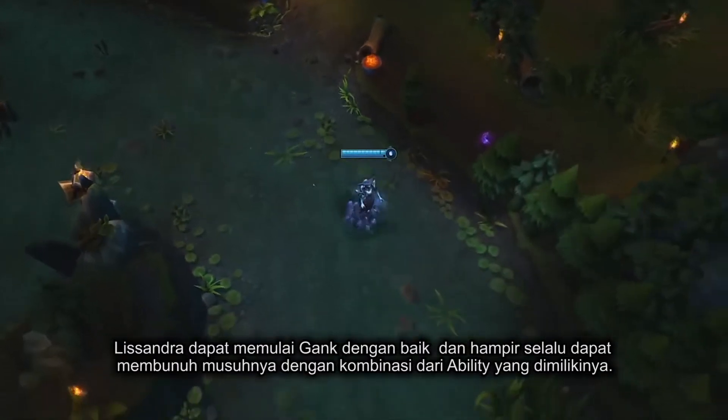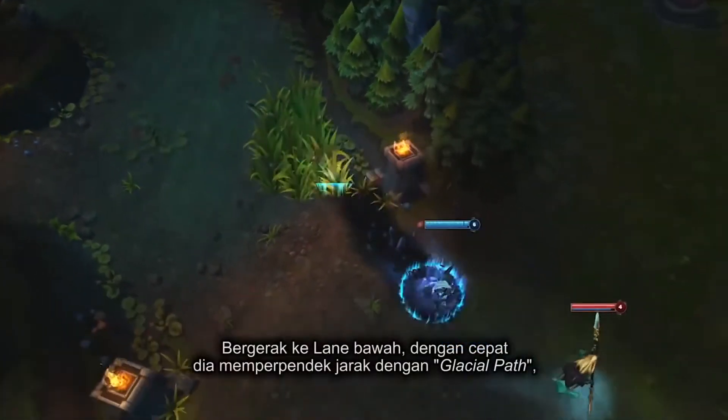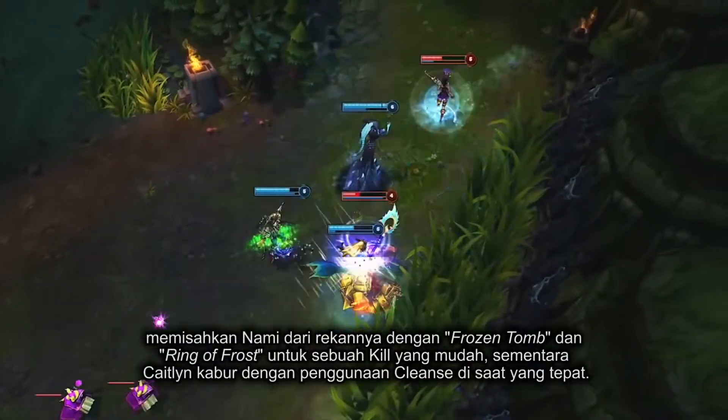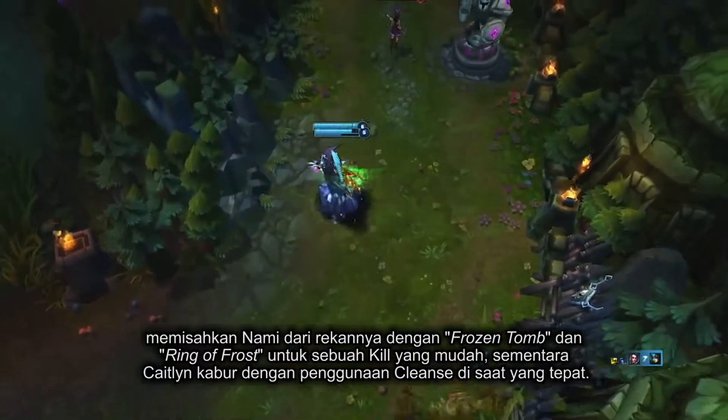Lissandra is an excellent initiator for ganks and can almost guarantee a kill with her full combo. When roaming to the bottom lane, she closes the gap quickly with Glacial Path, then singles out Nami with Frozen Tomb and Ring of Frost for an easy kill, as Caitlyn escapes with a well-timed cleanse.